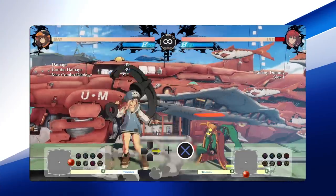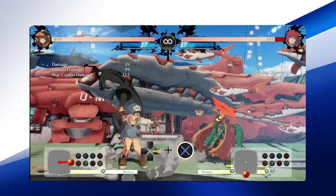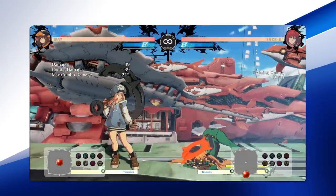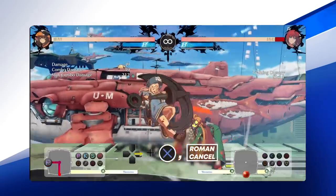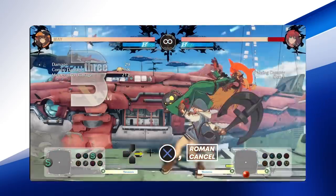Her forward kick is a quick overhead. This move is almost entirely safe on block, but cannot be canceled into a special. The opponent also recovers on hit before you can follow up with another attack, forcing Mei to Roman Cancel for an extended combo.